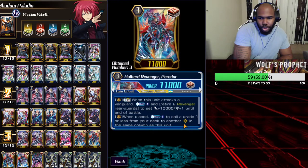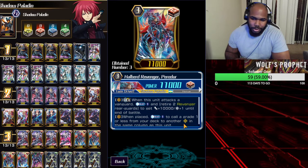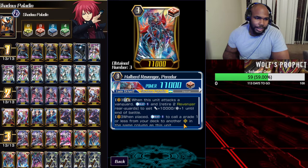The other backup grade three we're playing is the limit break Halbert Revenger Perdure. Perdure is basically the same thing as Carmack but as a limit break skill — counterblast one, retire two to get plus 10k and a crit. You don't want to use him as much, but if you can't get your hands on Carmack, he's a nice backup option to keep pressuring with crits. He has 21k numbers, basically legion numbers for a limit break.